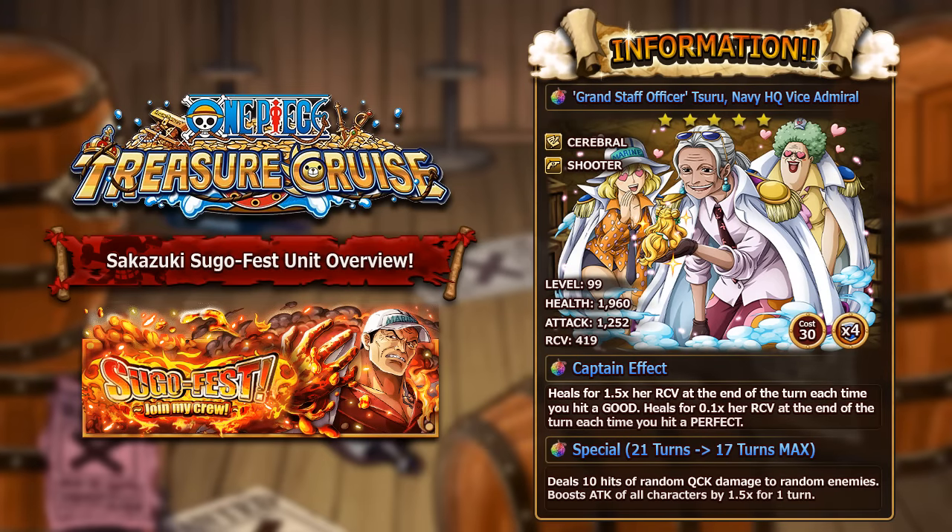Her special starts at 21 turns and maxes at 17 turns. It deals 10 hits of random quick damage to random enemies, then boosts all characters' attack by 1.5 times for one turn — similar to Legend Sengoku's special. While the special itself is decent, she is probably the weakest of this batch. On quick teams you'd use NL, on cerebral teams you have Crocodile, and on shooter teams you'd use Zephyr. She's not terrible compared to other rare recruits but isn't the priority pull.